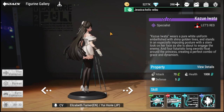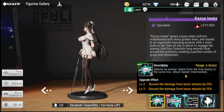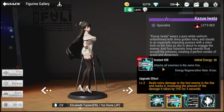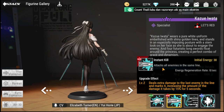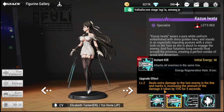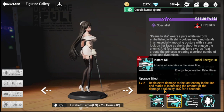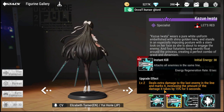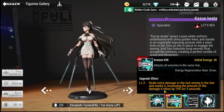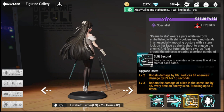The third figure in the thumbnail is Kazoo Iwata. She's a specialist, and all three thumbnail figures are from different brands. Her basic skill is Sword Play with intermediate attack speed. Her ultimate, Instant Kill, attacks all enemies in the same line with an energy regeneration rate of eight per second. The upgrade effect at level two deals extra damage to the last enemy in the line and marks it, increasing damage taken by 50% for five seconds. She's great for both PVE and PVP and is still being used competitively in PVP.